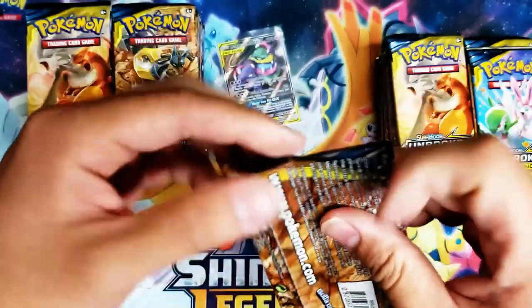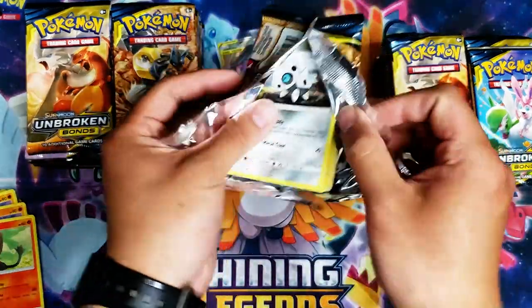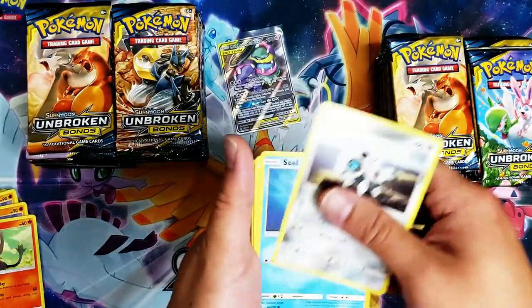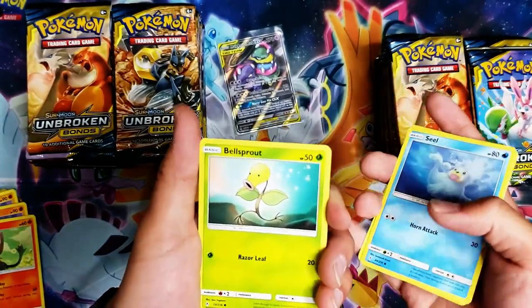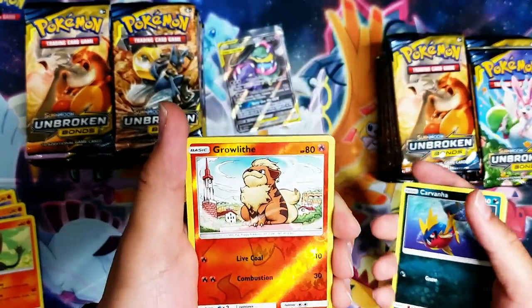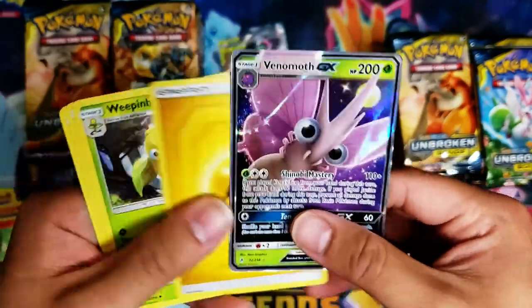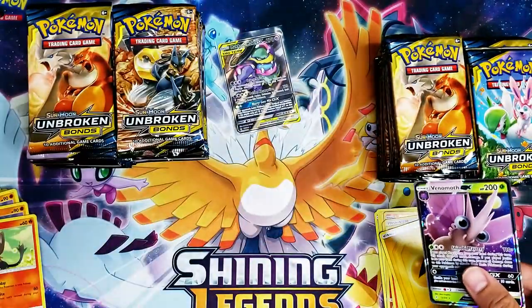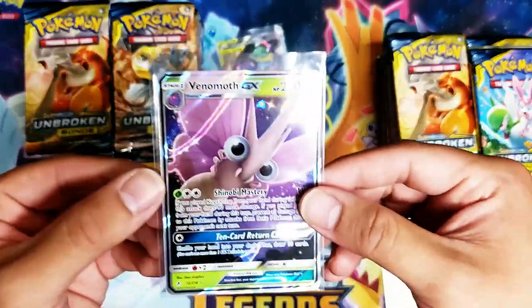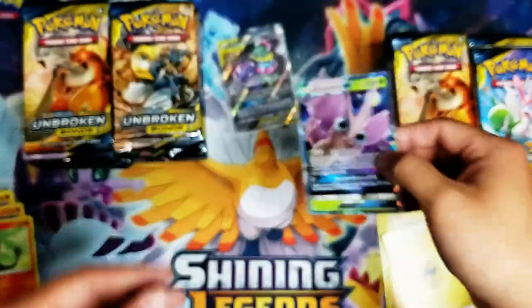This pack will be the death of me. Aron, Seel, Bellsprout, Ghastly, Carvanha — reverse foil Grellith and a Venomoth GX! Back to back GX's! Ten Card Return GX: shuffle your hand into your deck then draw ten cards. Not a bad effect.